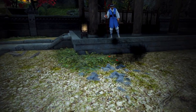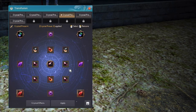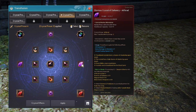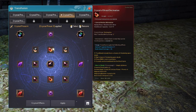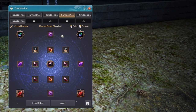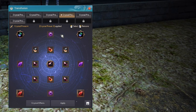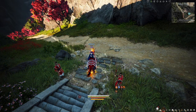For crystals, this is my current boss rush set: I have a lot of monster damage, attack speed, overall AP, and I stack back attack damage. Back attack is going to be the most important and most crucial stat for these fights.